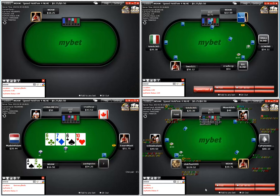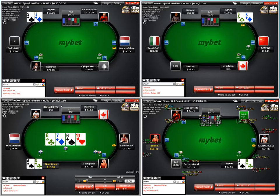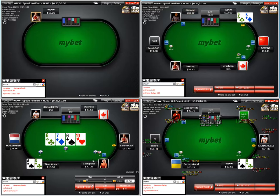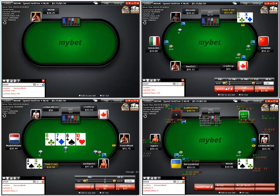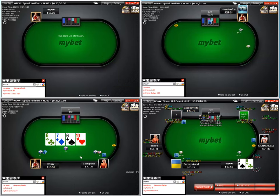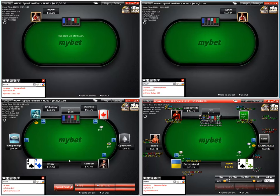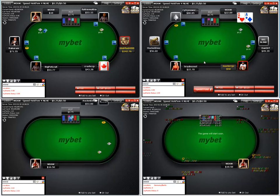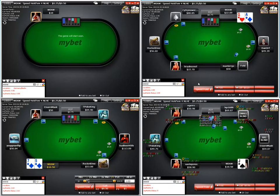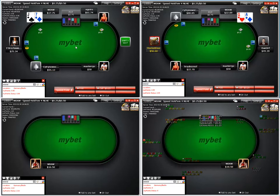Check-check-raise — check flop, check-raise turn — that's got to be strong in most cases. It's also a really good long-ball bluff line if he's playing that, but we can fold that with a very good conscience. Let's get on the right page here — we're playing the mid-stack general ranges for full ring that we advised before.